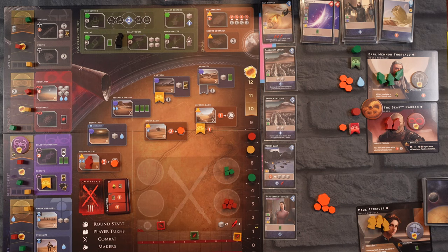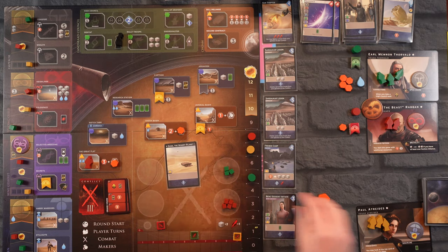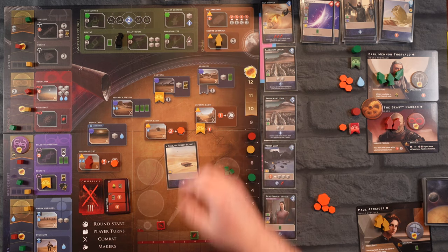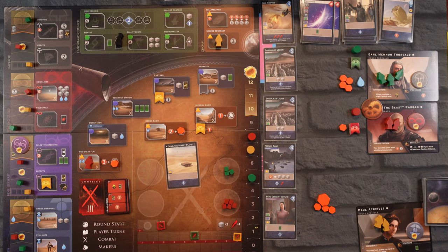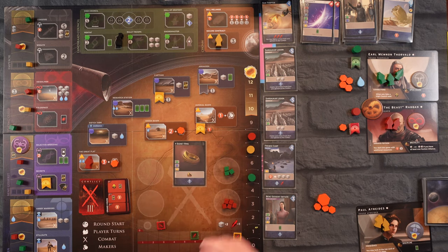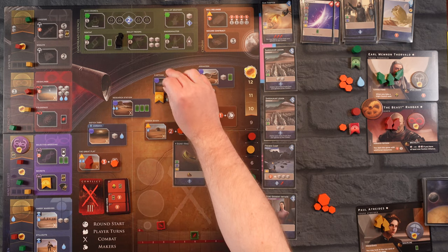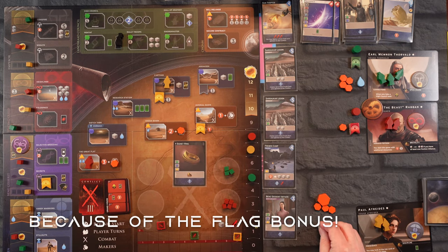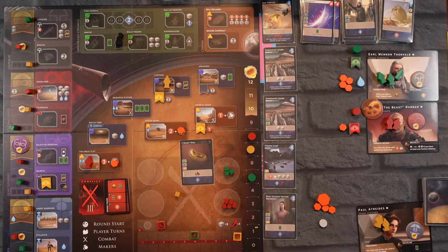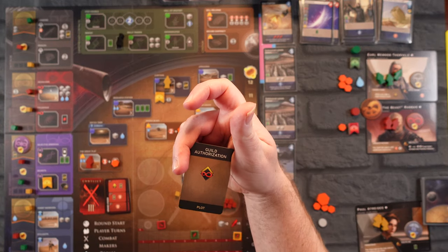I'm really keen on trying to take that point from him but I can't do it this turn and I'm low on Solari. Let's use our Signet Ring and go to Carthag instead — that gets us a Solari, a troop into the battle, and an intrigue card. We get Guild Authorization — fantastic! We get to move up on the Spacing Guild again. We're in striking distance and it also gets us three Solari.